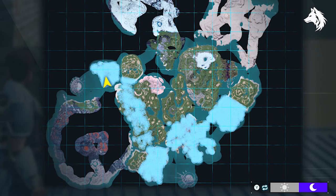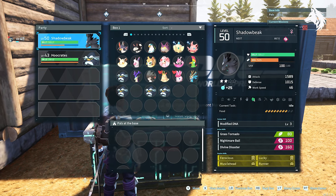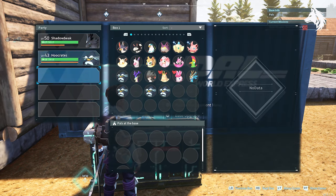You can catch them very early in game — they're very low level. Here is what happens when I add them to my team. You can see Shadow Beak has his attack at 1498, but with a Heucrates in the team that increases to 1589 — that's an additional 90 points to his attack.